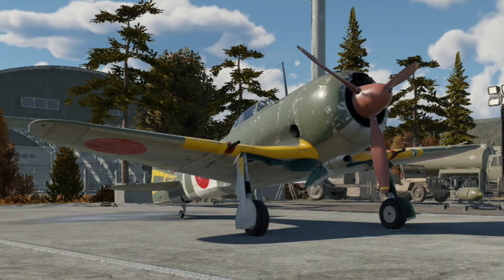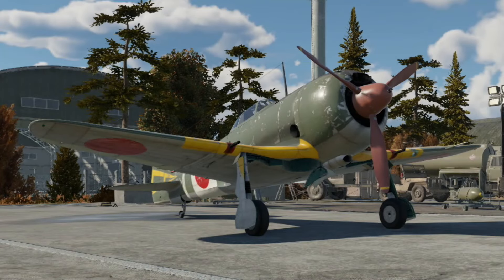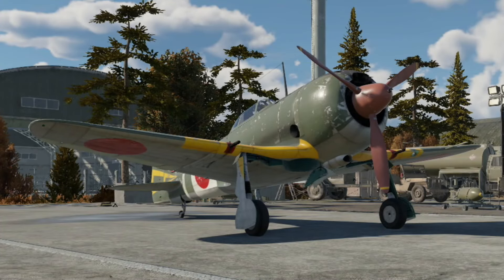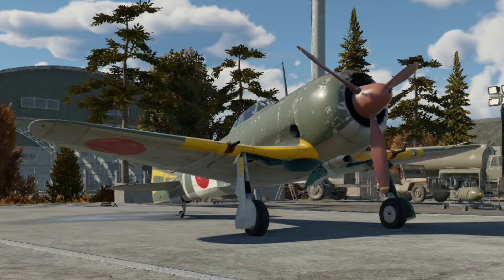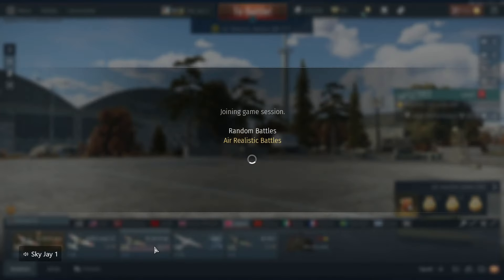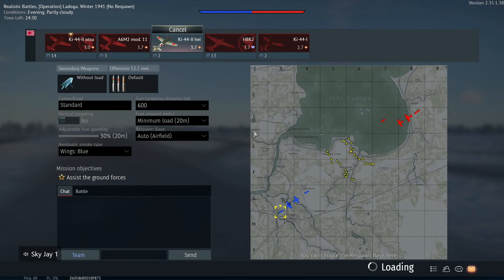That's why we're playing the Ki-44-2. The funny thing about the Ki-44-2 is that it performs about the same way as the Ki-44-2 Otsu — the premium with the 40mm grenade launchers. Although it sits at 3.7, I am very confident in this thing's ability. Let's take it into battle. Also keep in mind I'm doing a stock grind — wish me luck. Minimum fuel, about 20 minutes, because I want to be as light as possible.